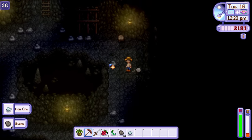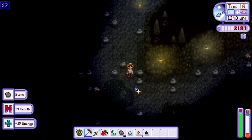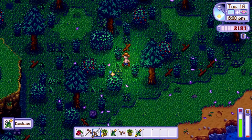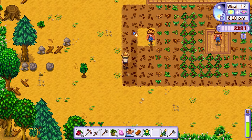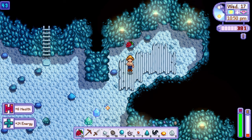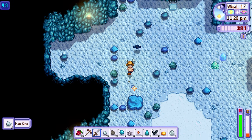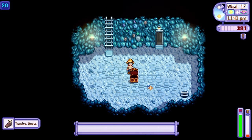On day 16, it was another trip back to the mines. After making my way down a few floors, I realised I hadn't brought any food with me, so I spent the rest of the day collecting more salmon berries and foraging. On day 17, I planted some more spring seeds and began watering my crops. After I completed this, I headed to the mines and made my way down to floor 50. I like to leave the mines around midnight because it gives me enough time to get back home without feeling like I'm rushing.